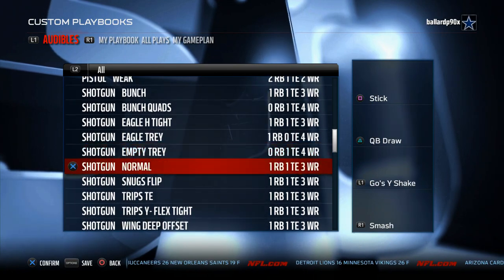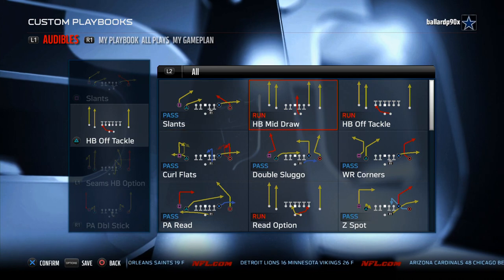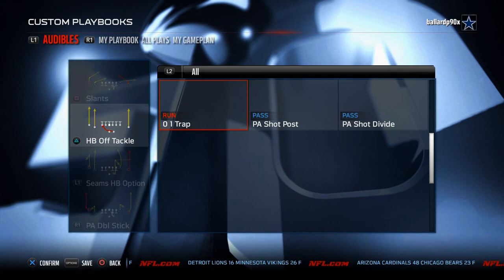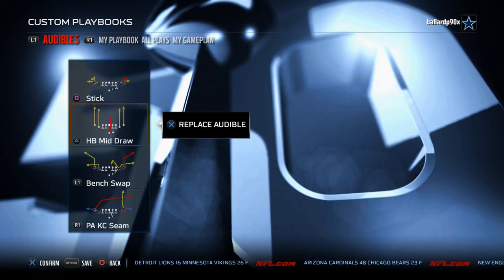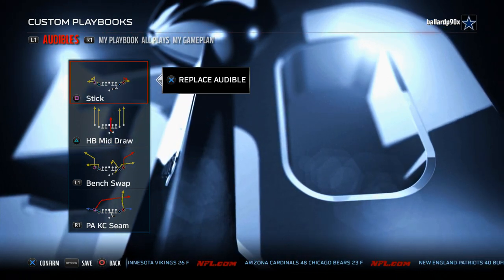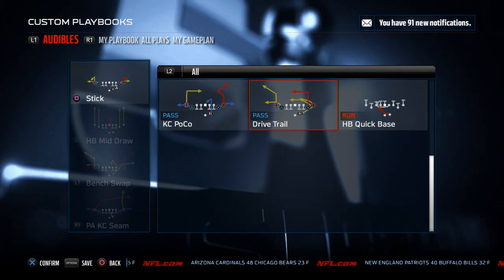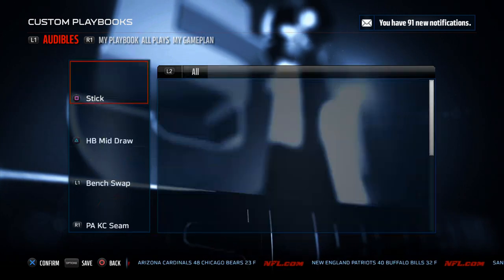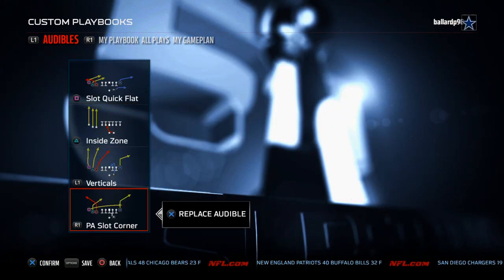The Shotgun Normal is kind of like the Shotgun Doubles with some really good plays — the read option and the KC HB Angle, a nice angle route to the halfback. Snugs Flip has the same personnel as most of the passing systems — bench swap is really good this year, and drive trail is a really good play. It's not the best gun Snugs by any means, but it's definitely decent.